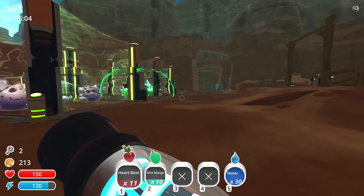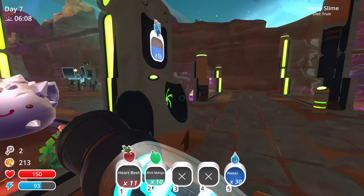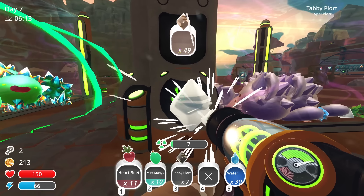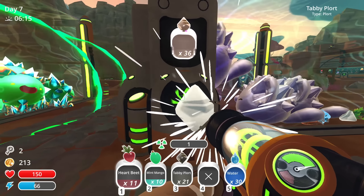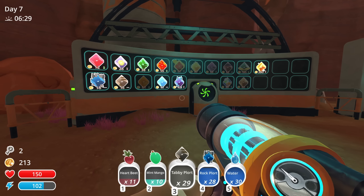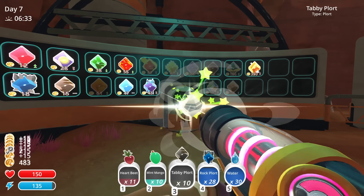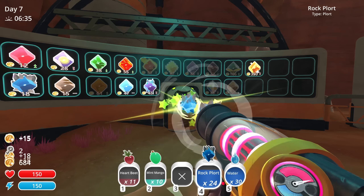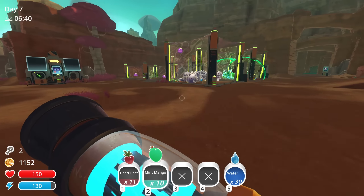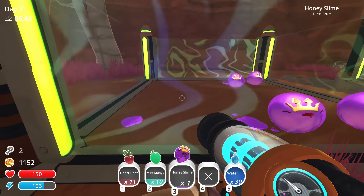Back at the ranch - our slimes are happy and we have 213 monies. Let's sell some more stuff and grab some upgrades. We actually really don't need to store those ports because we just need the money right now anyway. Oh, somebody got out right there!